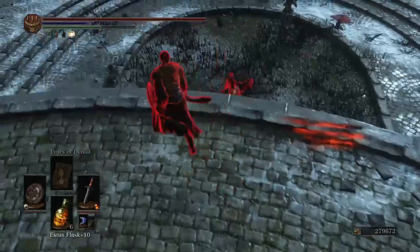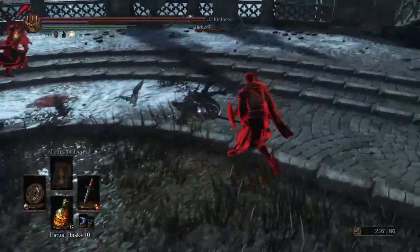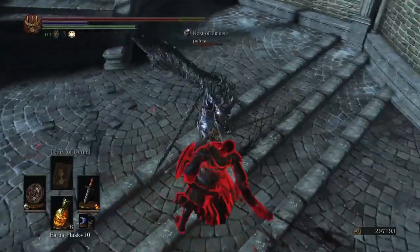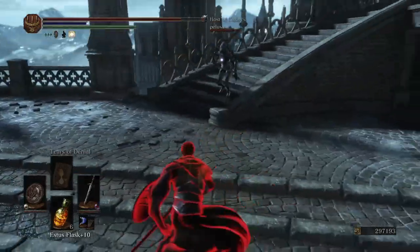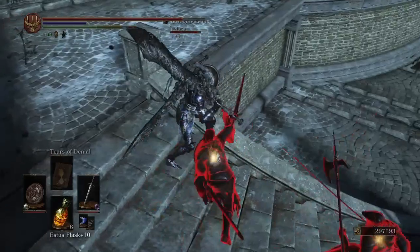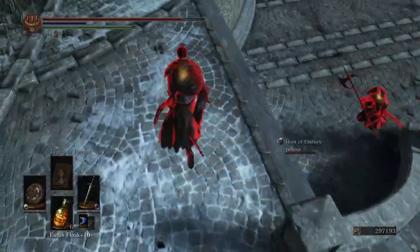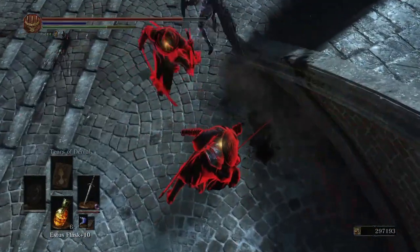I have gotten several requests for a video on how to spank tryhard ganks — whether it's a bunch of laps in the woods at soul level 30, or a bunch of password-summoned phantoms post-Pontiff level 125. People are asking me just a few times for a video on how to beat tryhard ganks.